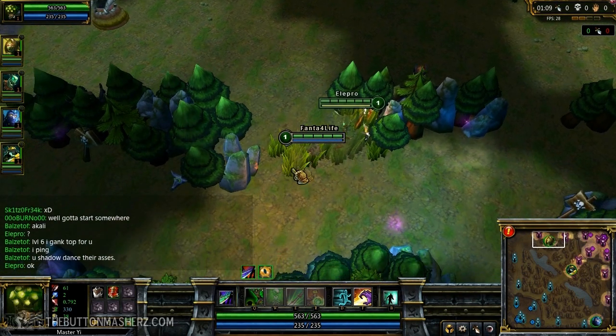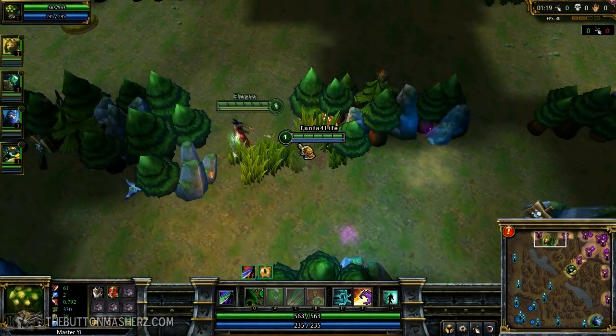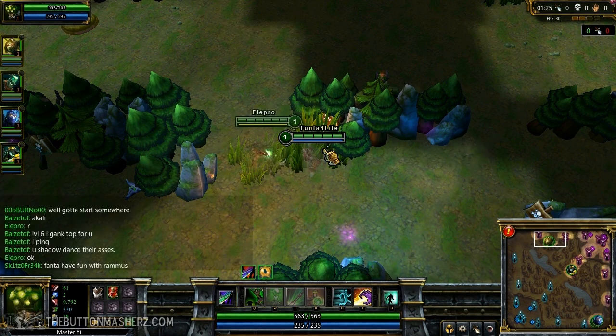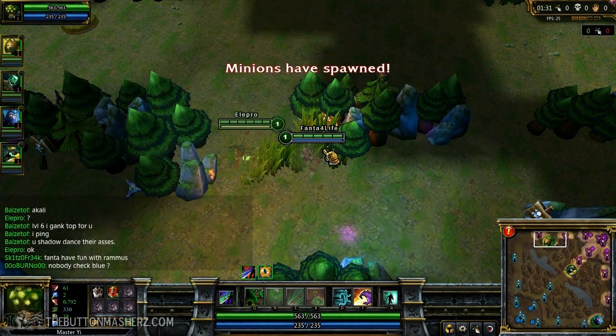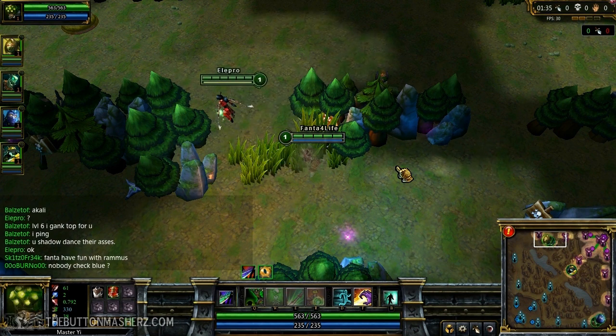Right off the bat, I buy a cloth armor and five health potions and go to the double golems. The double golems will spawn at about 1 minute 35, so make sure your teammates are not nearby when you do that so they don't XP steal. I'm here in case they decide to gank me, but at the double golem spawn you usually won't get ganked because you have a pretty easy escape to the left or right, especially with Ghost.